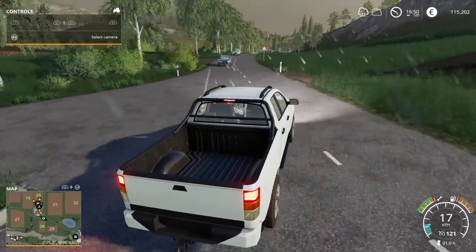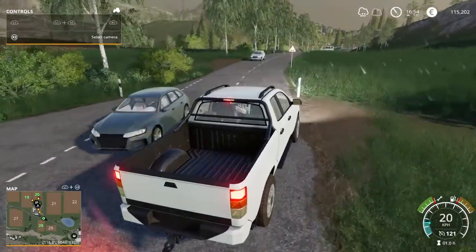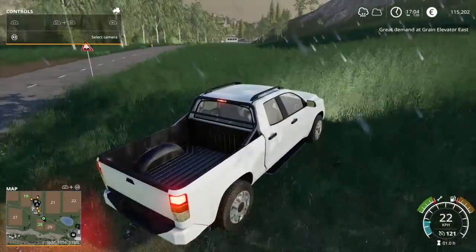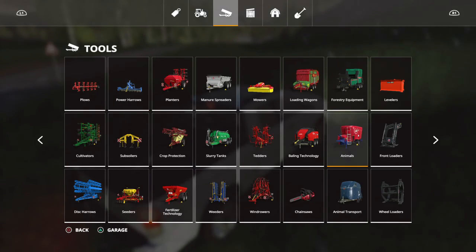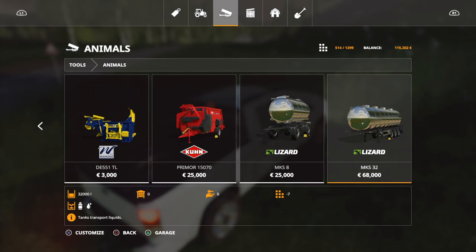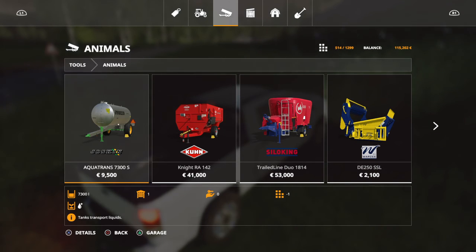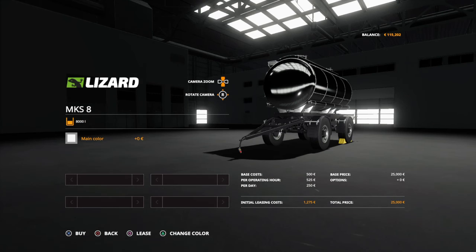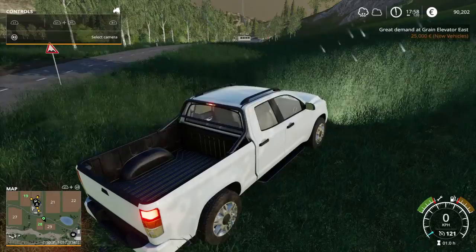Today I'm going to tell you how to milk cows or how to sell the milk of cows. Go over here into trailers — it's under animals. You can either buy this one or this one, but you cannot buy this one because it only holds water. So only these two you can buy for milk. I'm just gonna buy that one and pick it up at the store.